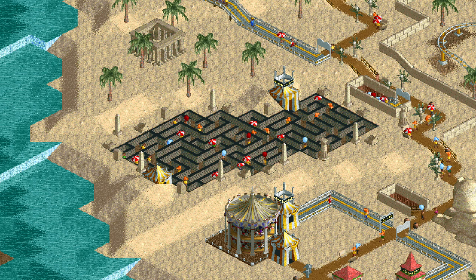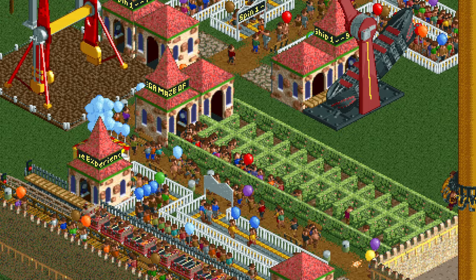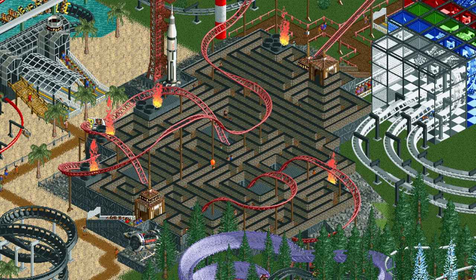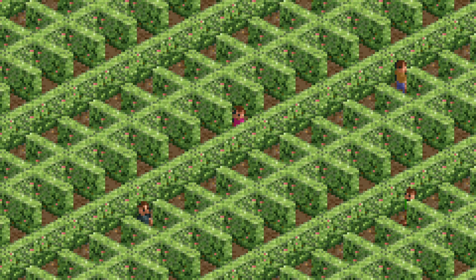And that is everything you need to know about the maze. It only really has one design that's good for scenario play, but other designs can fulfill the role of just a good-looking ride. At the same time you can also use it to trap guests by exploiting their own stupidity, which is always fun. If you enjoyed this video consider giving it a like or leave a comment. You can also subscribe or follow me on Twitch. Thank you all for watching and I will see you in the next video.